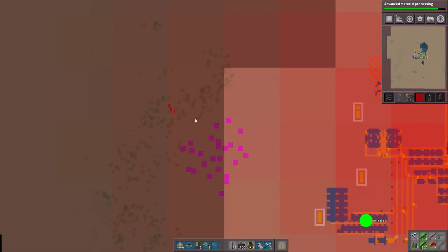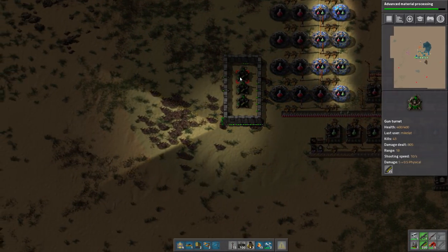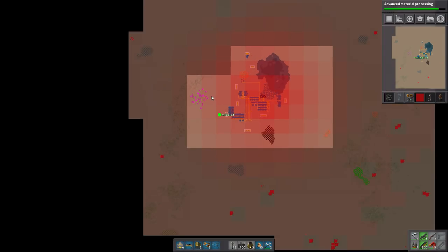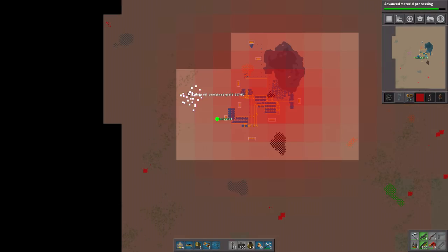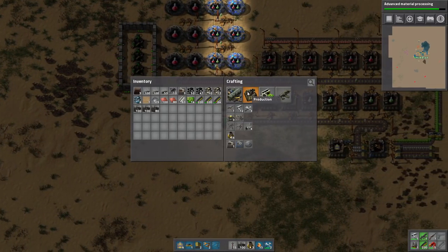What the hell is that? Is that a base? I'm actually going to go scout that out real quick. Oh no, it's nothing — it just disappeared off the map. Yeah, that's also why I want to raise the amount of radars we have.